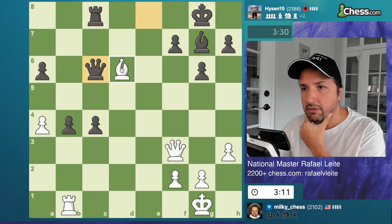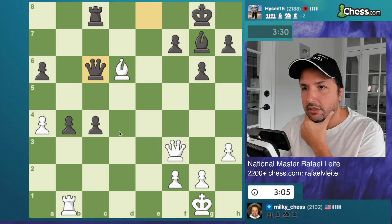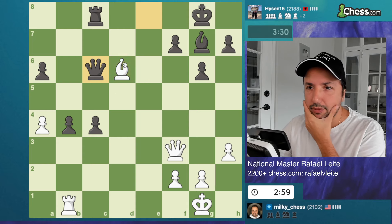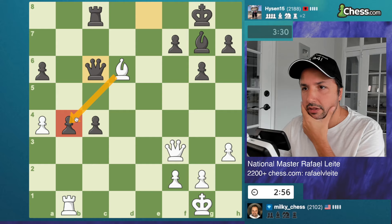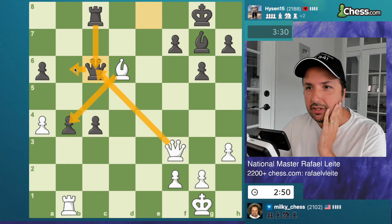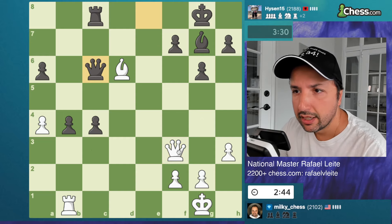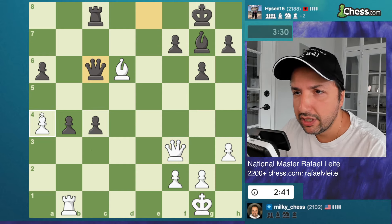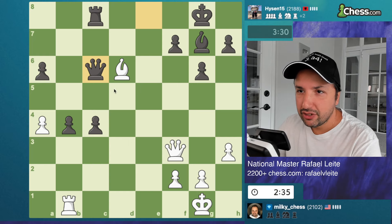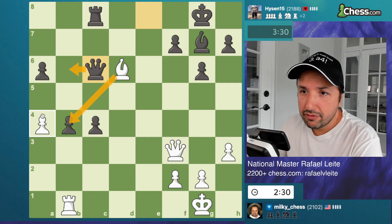Should I capture the queen or not? No, I don't think I should. He's attacking my bishop — if I just do this then I might be running into problems. The point is that after the exchanges I cannot take because of this... oh wait, I can! What am I seeing? I just bugged here because I saw this move protecting my bishop. So after the exchanges and I take here, he plays here — and then what? I can play a5 but it's not saving my rook.